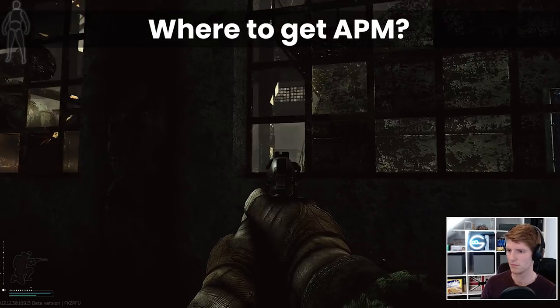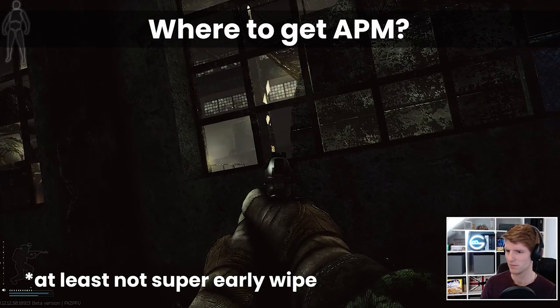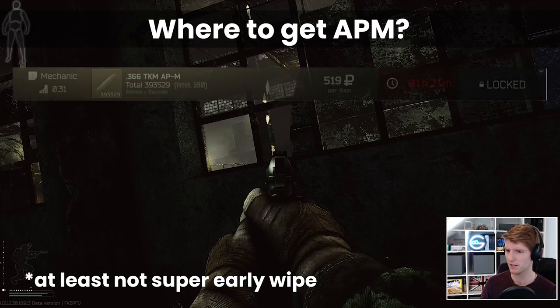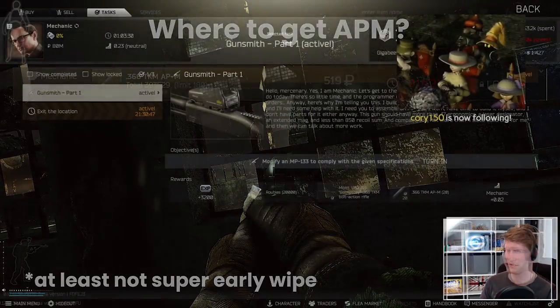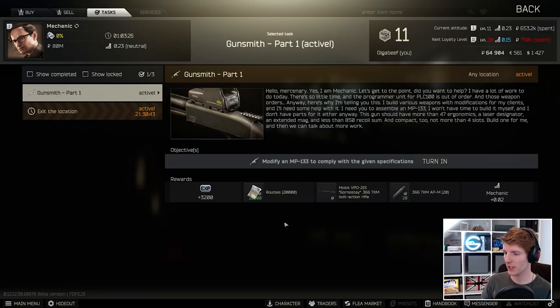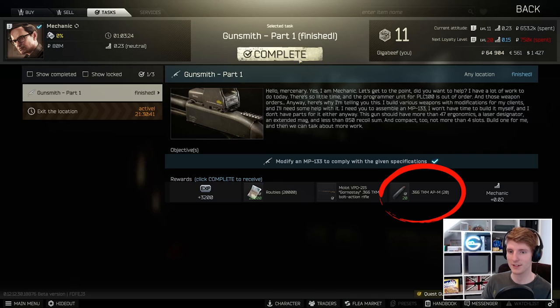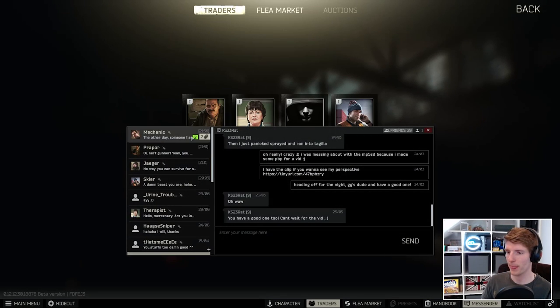Where can we get the APM round so early in the wipe? With no one selling it on the flea and it not unlocking until Mechanic Level 3, it might appear we're stuck. However, luckily there is a way to get a limited amount: by completing Gunsmith Part 1 from Mechanic you get a VPO-215 and 20 rounds of APM. That's pretty thin but it is possible to make it work.